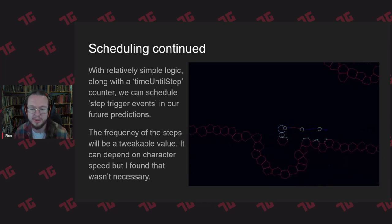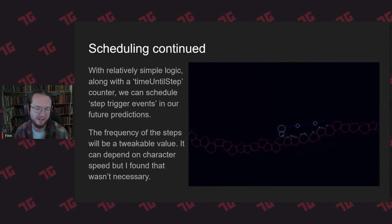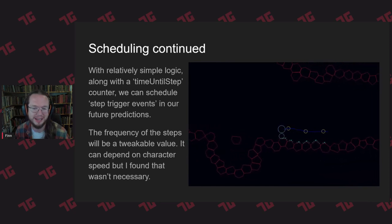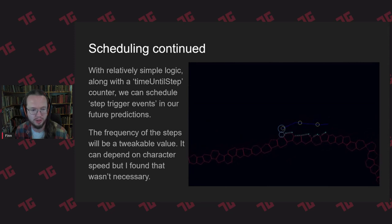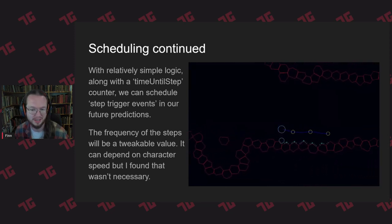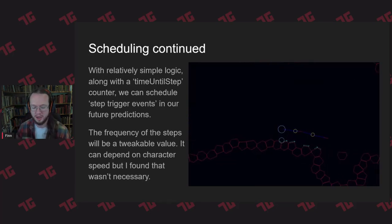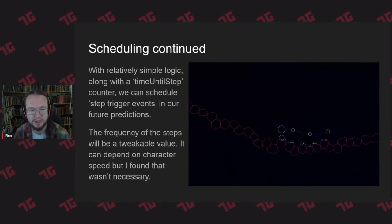It's also worth noting there's a hidden tweakable variable here — the ratio of time that a foot spends planted versus airborne. Traditionally for a walk, it's more than one, and for a run, it's less than one — meaning for a run, there are points where both feet are off the ground, while for a walk that's not the case. This is something you can tweak around to see what you can come up with.